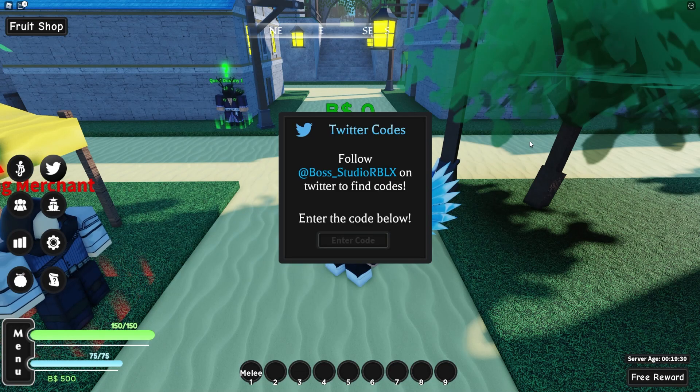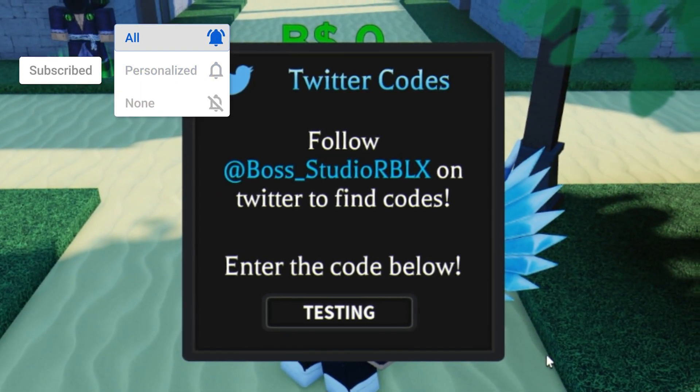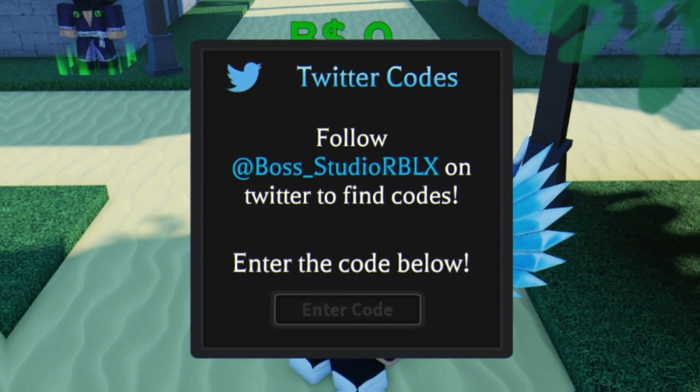The first code today is going to be TESTING — in all capitals. Click enter on your keyboard and that one successfully redeems for 100,000 belly. Let's move on to even more new working codes.